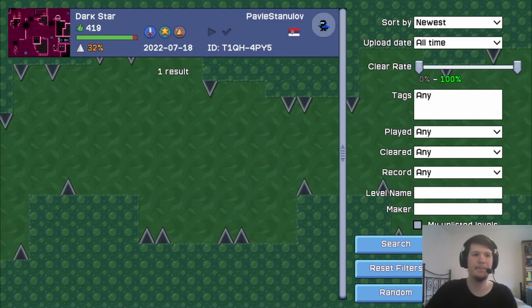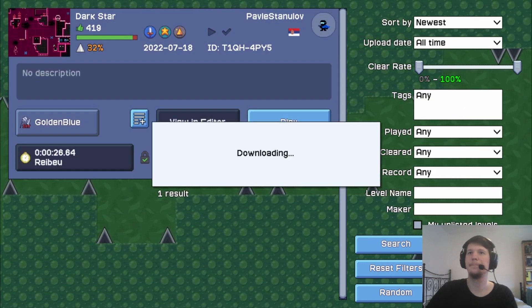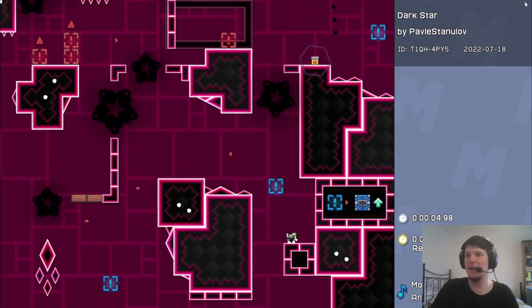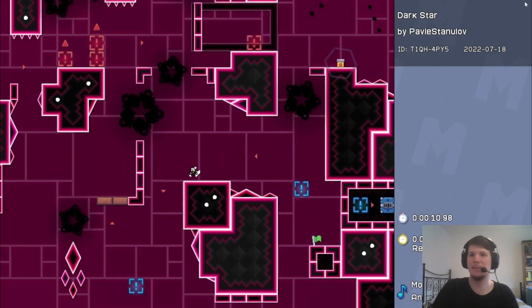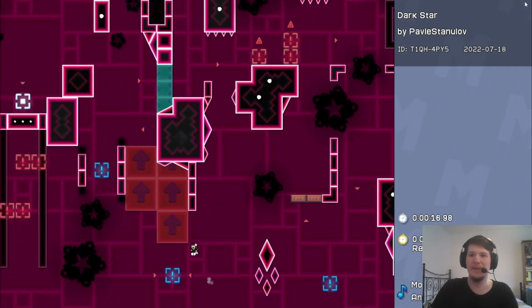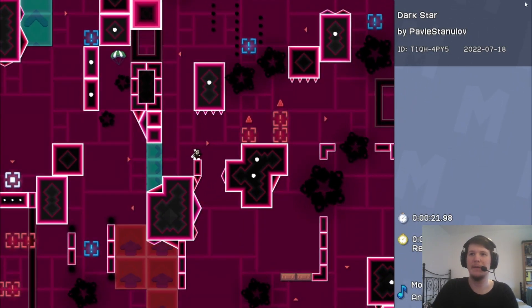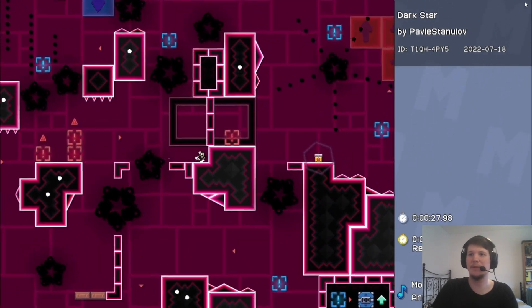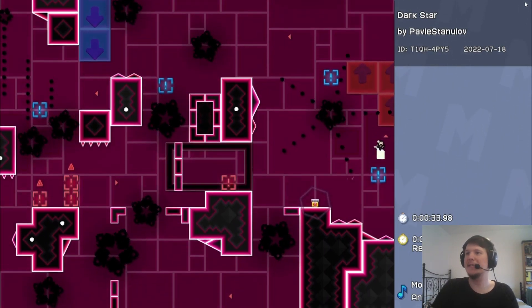All right, let's move on to Pavla's submission. They only sent the code, so let's check out the level. Dark Star. Okay, we have a thing and it says it will make us bounce, right? Okay. And it gives us a double jump. Sweet! So yeah, this is one of those blocks where it matters what direction you hit it from, and then it'll give you an according bounce for it. But okay, these red ones we need to avoid. Cool! Simple, easy to understand.